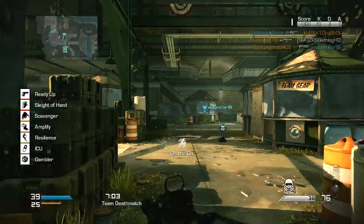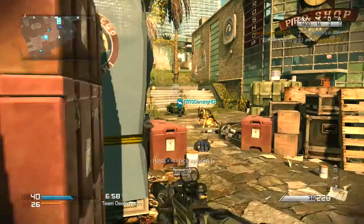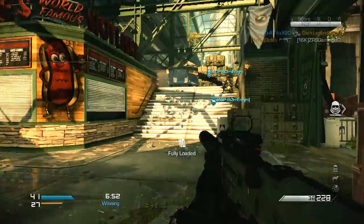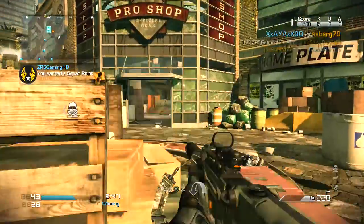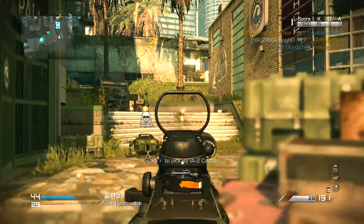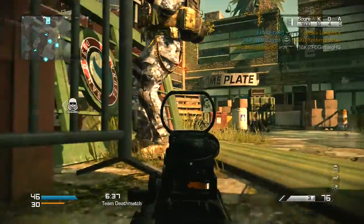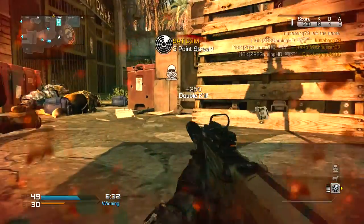The first perk I'm using is Ready Up, which is pretty much Steady Aim for MW3 or Dexterity for Black Ops 2. These perks allow you to get your gun up faster after sprinting. After that I have Sleight of Hand, which is going to allow your gun to reload 50% faster. This is helpful if you're out of ammo and someone comes around the corner — you're gonna have your bullets faster to shoot. Combining this with Ready Up is really good.